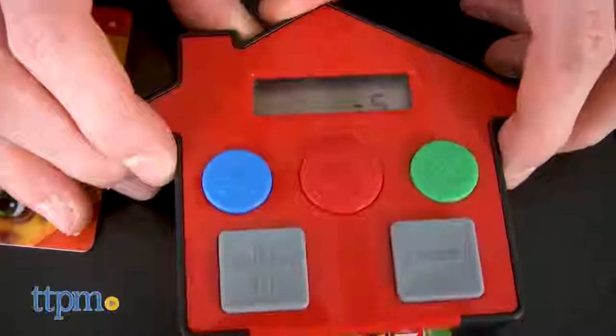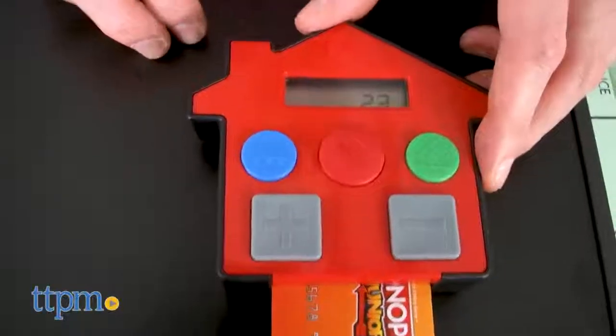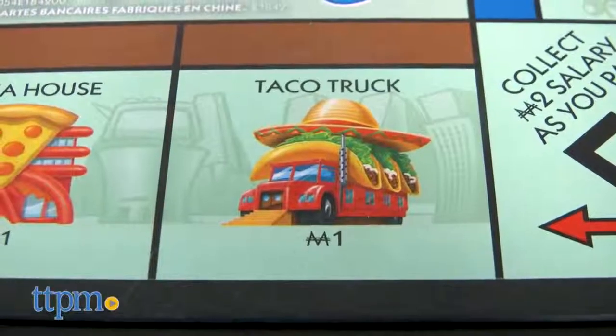Some of the iconic spaces like free parking, in jail, and go to jail are still present, as well as the iconic Monopoly man himself. Many of the properties are updated too, like a toy shop, the zoo, and a taco truck, among others.